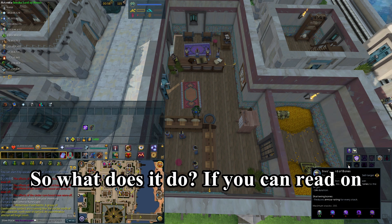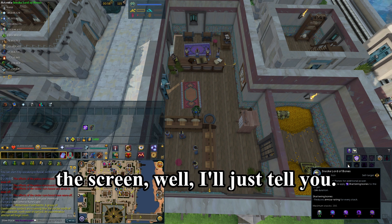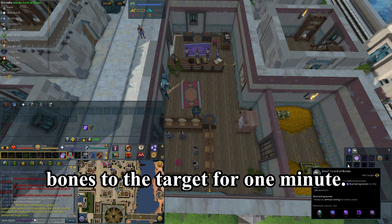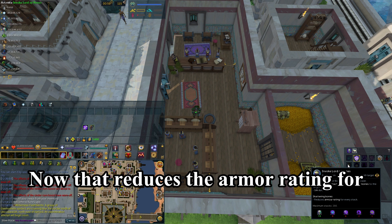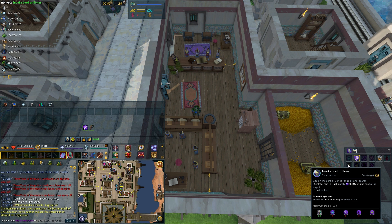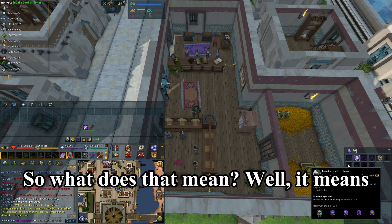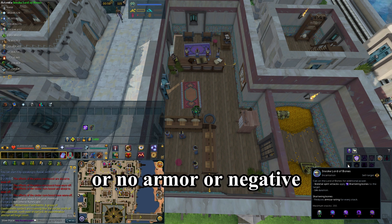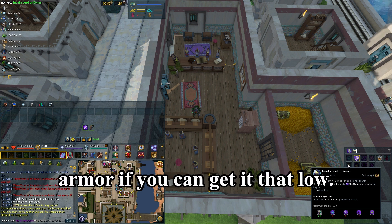So what does it do? Basically, the skeletons apply Shattering Bones to the target for one minute. That reduces the armor rating for every stack, and it stacks up to 200 times maximum. That means you just deal more damage because they have lower armor — or no armor, or even negative armor if you can get it that low.